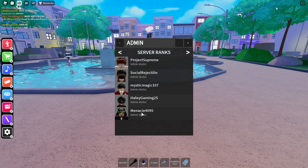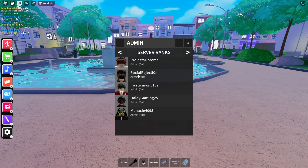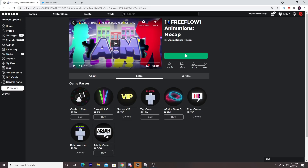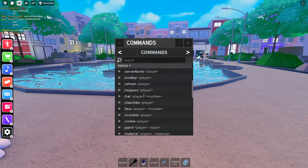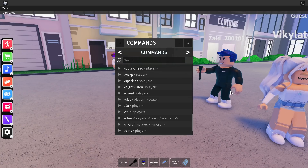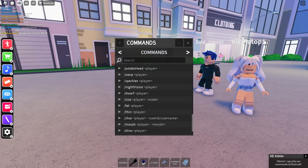Oh no — I was over here thinking I had admin, but I realized there are other people with admin too. I'm pretty sure that's a game pass admin. Let me check the commands: hat, access to admin commands, fly, size, hat, etc. Let's see what us admins can do — respond, paint, invisible... let's see, can I make this guy fat?